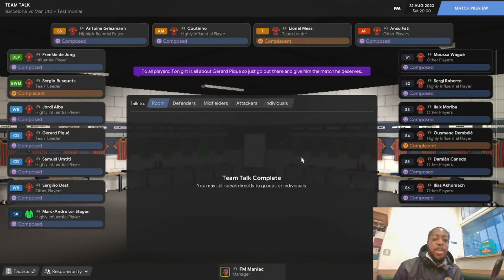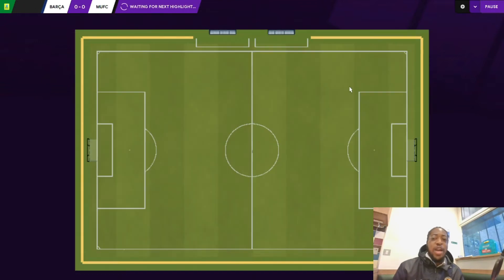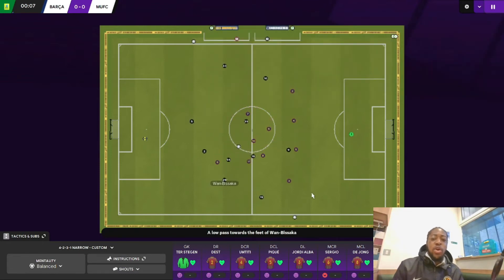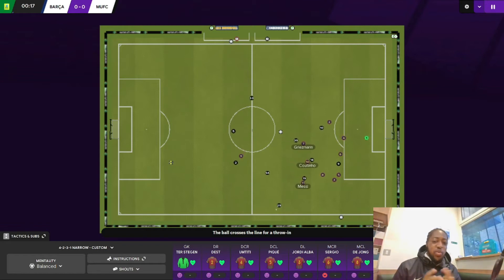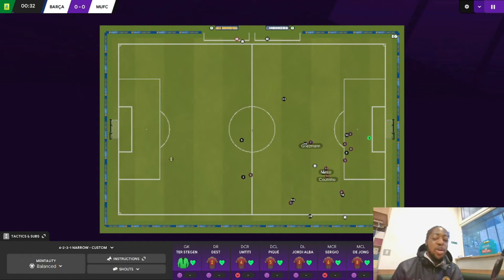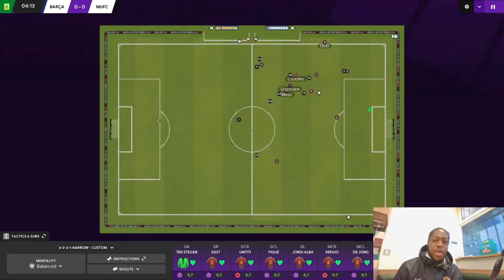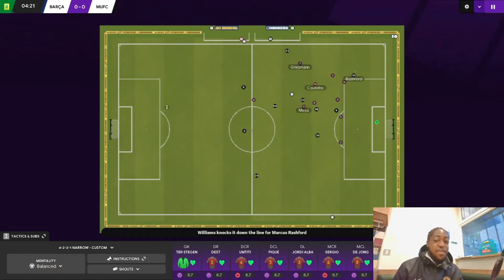For those who haven't seen Part 1, I advise you to go back and look at the individual and team instructions. We're going straight into the game. The main focus is on Messi, Coutinho, and Griezmann — those three players are going to be very important in this formation. The main thing is not really about the result; it's about how the tactic works and whether we can get the attacking midfielders supporting Ansu Fati. We're playing a slight tiki-taka style, but it's really an experiment to see how three attacking midfielders function.